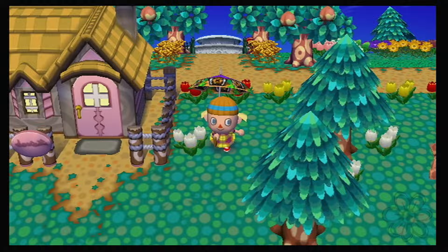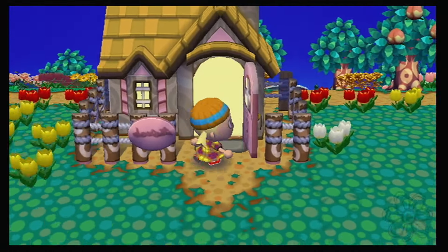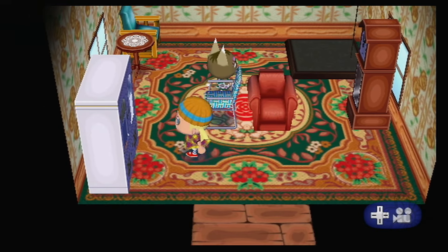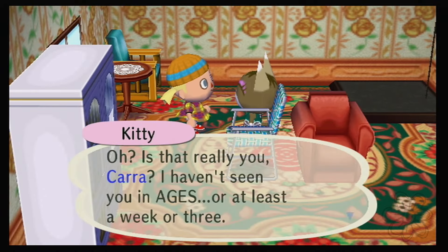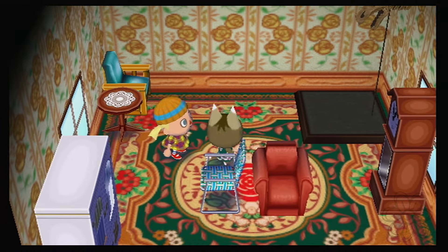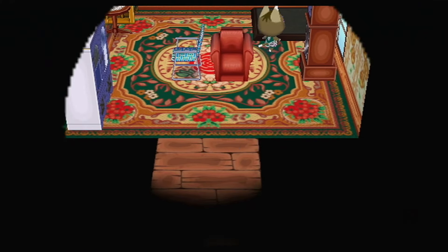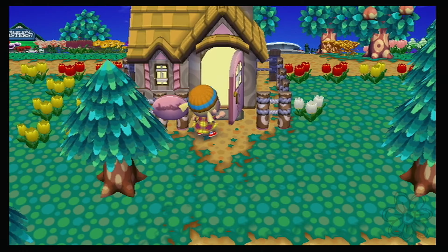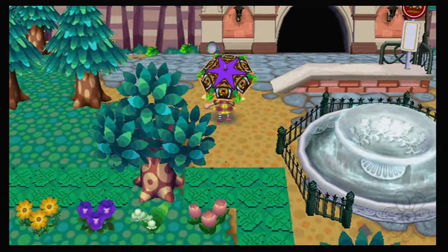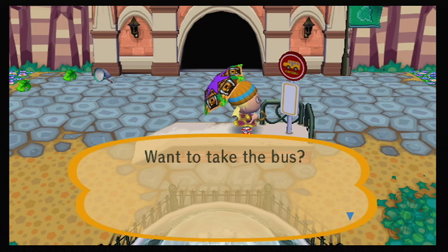We've got to stop by Kitty's house first! Has she replaced any more of her red armchairs with something else yet? She's still got one, but she's got a lawn chair in here now. 'Oh, is that really you, Kara? I haven't seen you in ages — or at least a week or three!' We're happy to see you looking well too, Kitty, although we do have a few things to say about your decor choices. What's with the dinosaur skull?